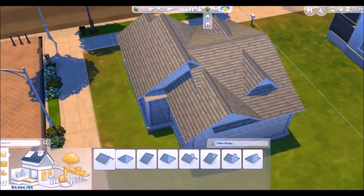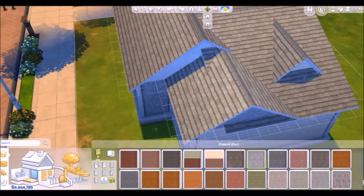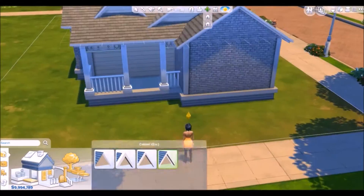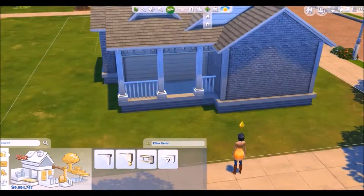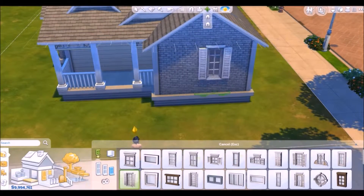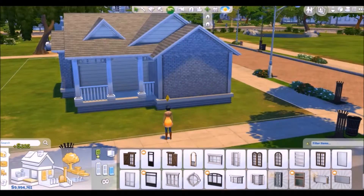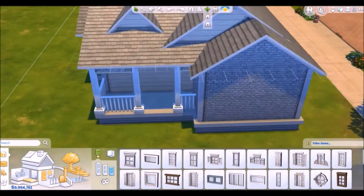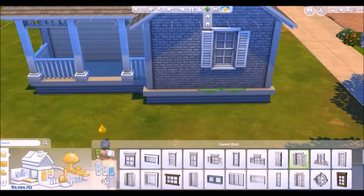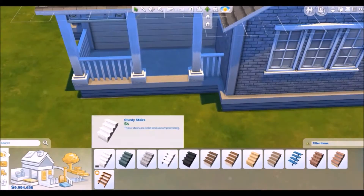I really like the way this house turned out. It was about 68,000 simoleons. It has two bedrooms — a little kid bedroom and then a master bedroom, I guess. It's not really a master bedroom, but it has a double bed and a TV. I never really put TVs in my master bedrooms, because my Sims usually live on the TVs. But I needed to take up some space, so I just put one in.